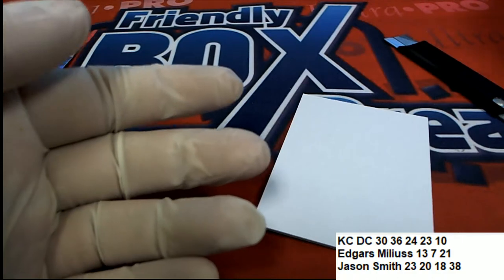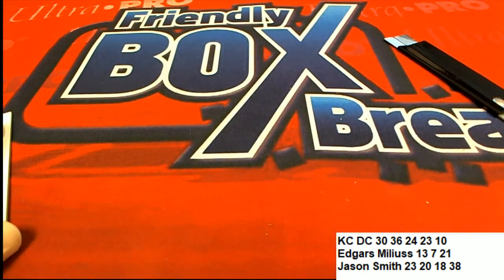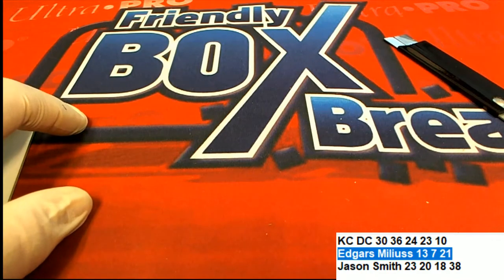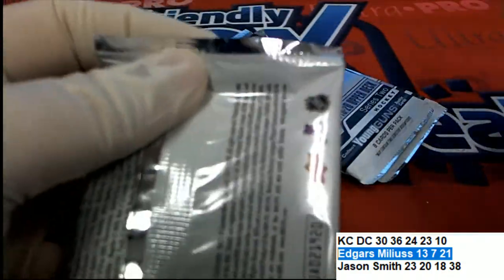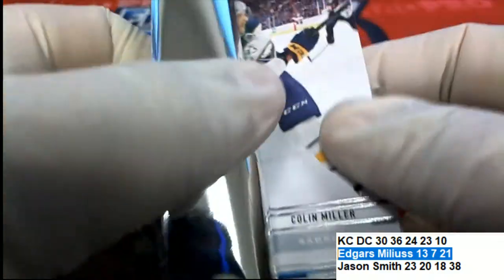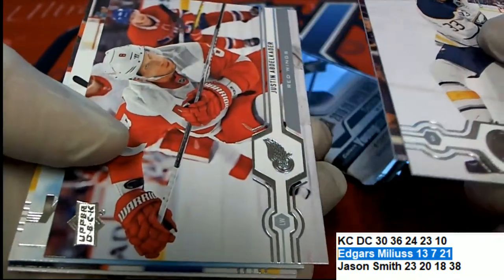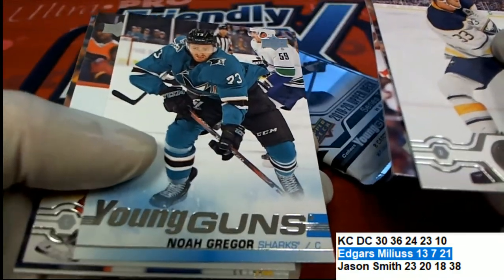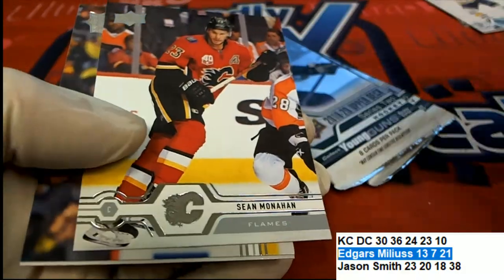Congratulations with some of your Young Guns hits and everything coming out in Series 2 Hockey. We'll move on to Edgar with packs 13, 7, and 21. Here we go with pack number seven. It was Bruce Wayne's guy — the Young Guns canvas out of Series 2. There's a Young Guns, so very nice. This one is Edgar's Young Guns.